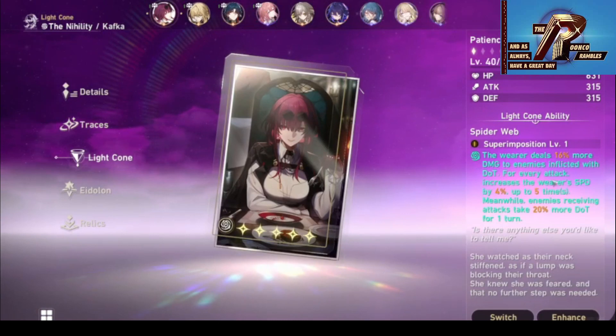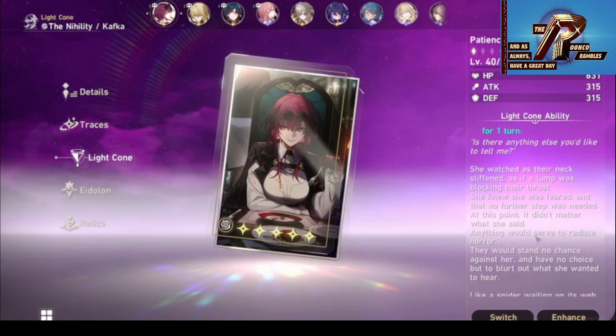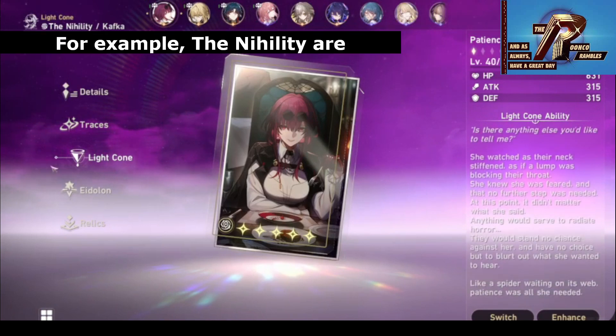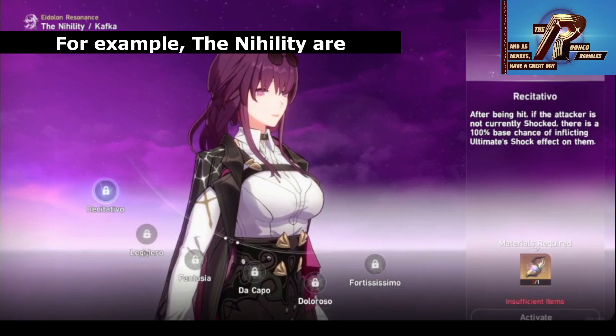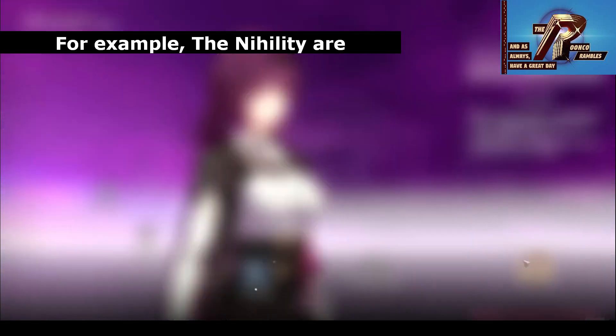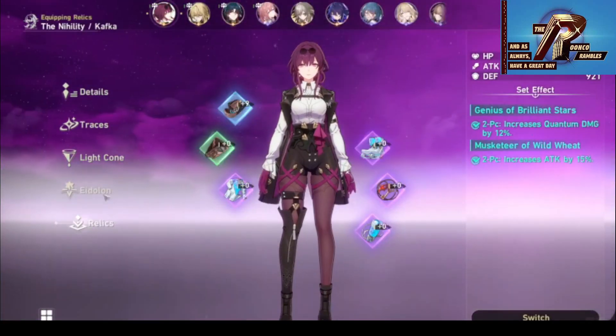First off, the weapons. They're called light cones and instead of being divided between weapon types, they're split between paths, which are the classes of this game. There are seven fairly diverse ones that separate the typical attacker, tank and support roles. For example, there's a division between AOE and single target damage dealers, as well as healers, buffers and debuffers. This is a layer on top of the element, which adds further complexity to team building.